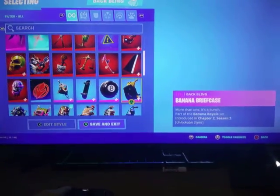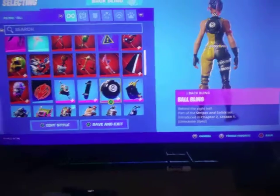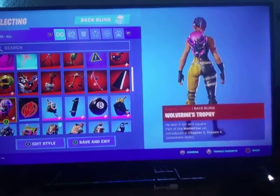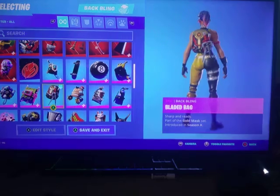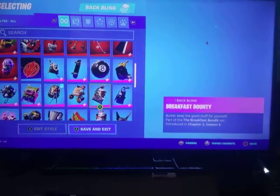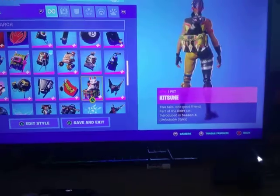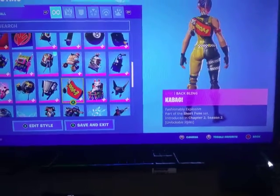Thor's Cloak. Banana Briefcase. Ball Ring. Backboard. Adventure Pack. The Sith. Wolverine's Trophy. Beach Comber. Blade Bag. Boo Boo. Breakfast Bounty. Deep Dive. Mecha Fusion Interface. Kit's Shine. Kabag.